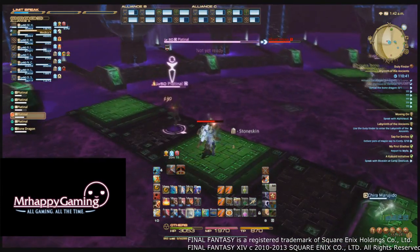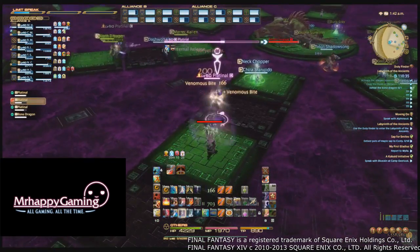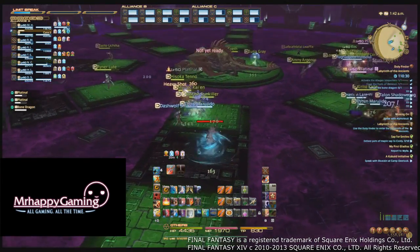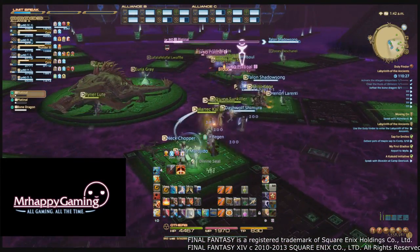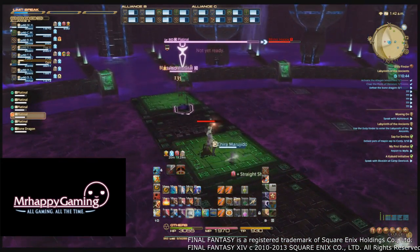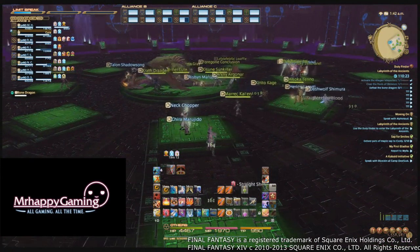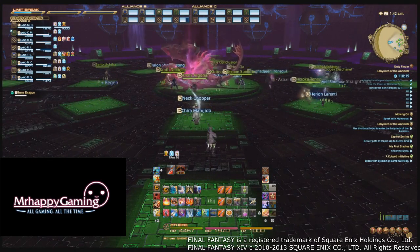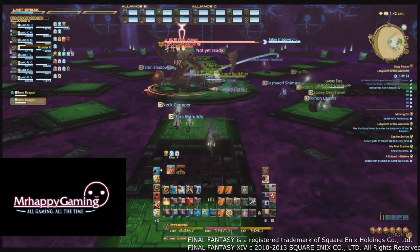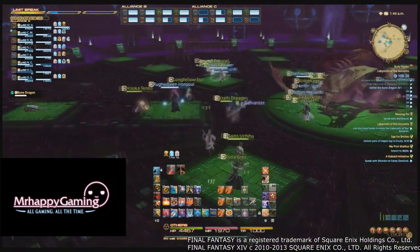If two skeletons die on the same platform, they will also be able to run fast, so drag them to as many different outside platforms as possible. If you're in a pinch with Bone Dragon's HP dropping too quickly and need to kill a skeleton with no time to kite, kill it on one of the closer platforms and focus it down when it revives. You are not required to kill them on the farthest platforms; it just gives you the most time to kill all six. After this, Bone Dragon will revive and phase one will repeat. In phase two, however, the water will be rising, so you won't have as much room to move around. Simply repeat phase one: kill the skeletons on far away platforms, then kill the dragon, then kill the revived skeletons, and move on to phase three.